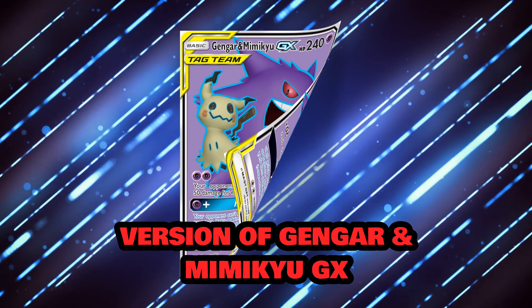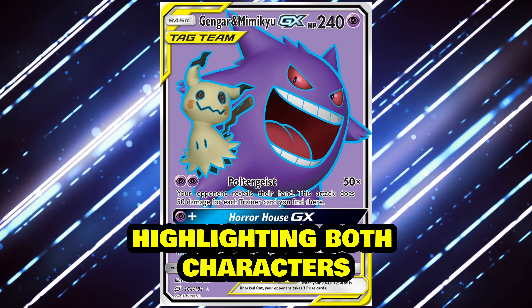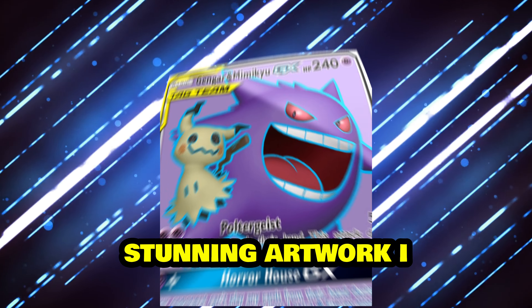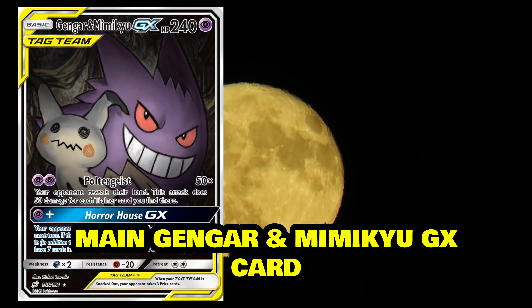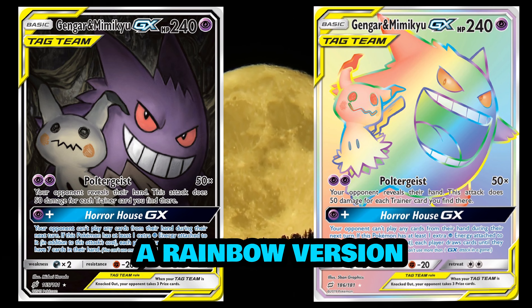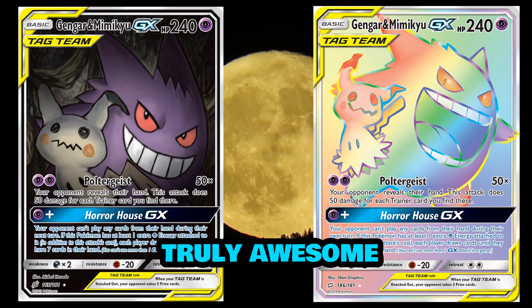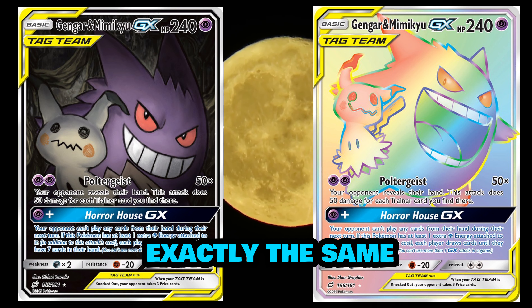Team Up also had an alternative version of Gengar and Mimikyu GX, a pretty cool card highlighting both characters with a blue border — stunning artwork, I really really like it. And finally from Team Up, we also have the main Gengar and Mimikyu GX card, which is actually the most valuable from the set, as well as a rainbow version of Gengar and Mimikyu. Both cards are truly awesome with Horror House GX and the same playability across both.